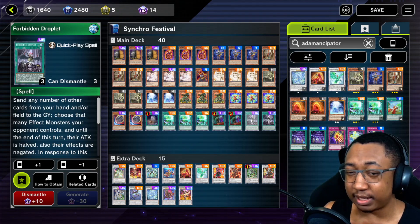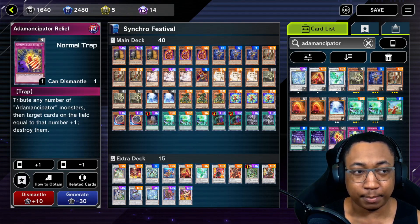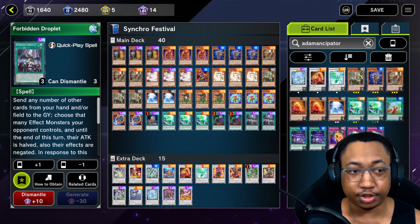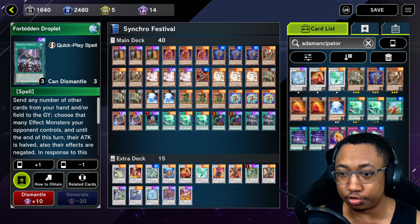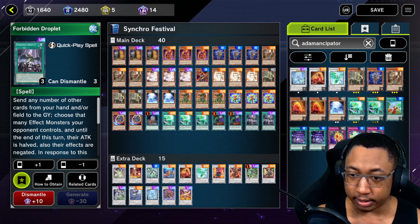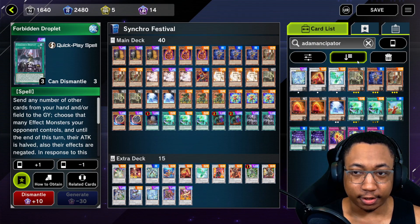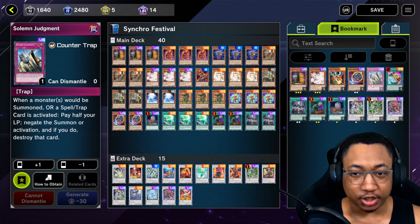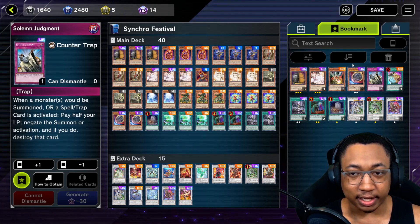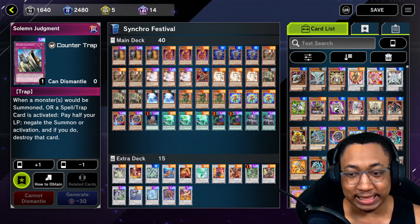Forbidden Droplet is just my last flex spot — you can put in whatever you want. I was experimenting with the Anemancipator trap, but I honestly think it is too slow. I play Droplet because I have three, but you could honestly play anything you want — Torrential Tribute, Lightning Storm, Solemn Judgment. Get creative, just whatever super impactful card you feel like you could use in that slot.